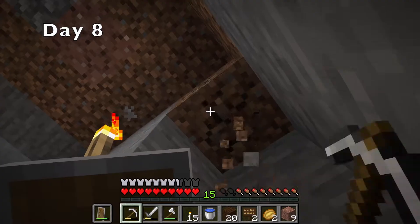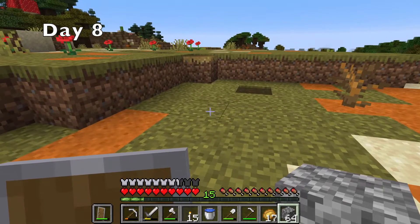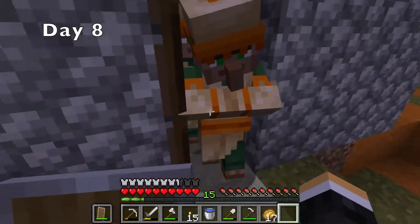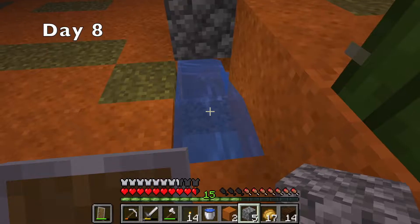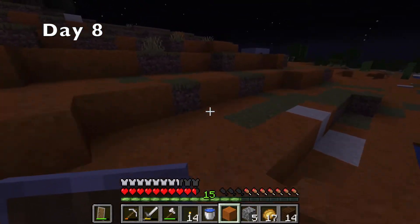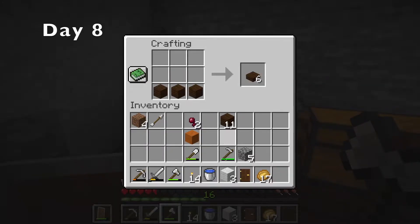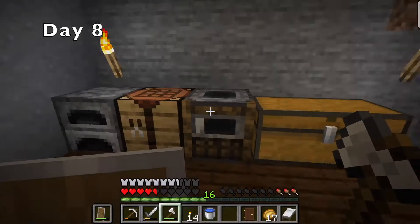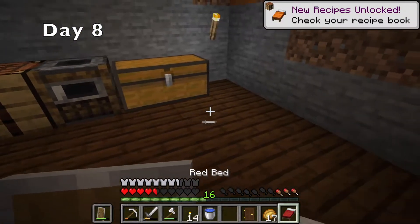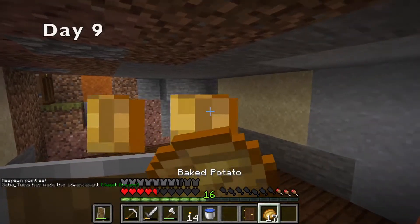After a bit of house expansion, I made a smoker and then removed the farm. I decided I wanted to make a villager breeder, but that went well until I forgot that villagers could open doors, and both of them escaped. After ten minutes of chasing them, I finally caught them both on the night of day eight. I decided to hunt some spiders for string so I could make that string into wool and make that wool into a bed. I made the bed red like a true Minecraft doji, and then finally, for the first time in eight days, I slept through the night.